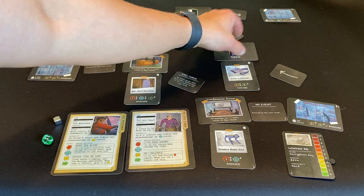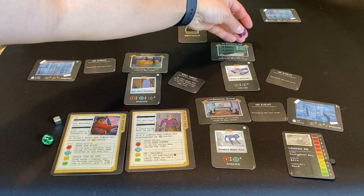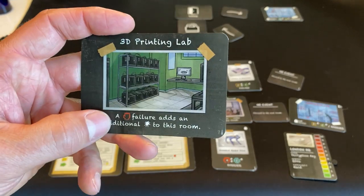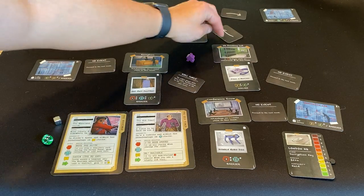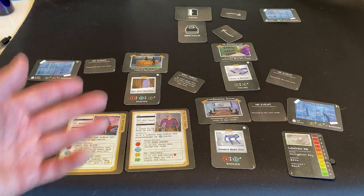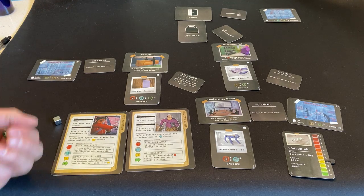The old timer is the active player and we move on. No events — let's see what we've got. 3D printing lab. A force failure in this room would add an additional star to the threat level, so it's really good that's not an option. As the team moves in, the old timer plays the fool, talking to the guys in the room: 'Oh my god, this is so cool — what do you guys think the coolest thing to build is?' And as he's having that conversation, his hand reaches out and grabs a key card.